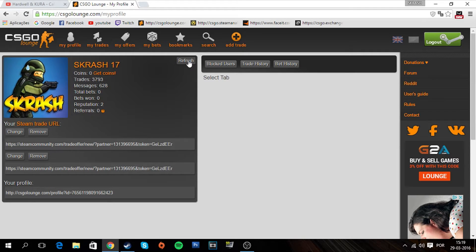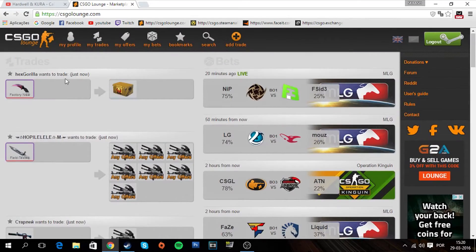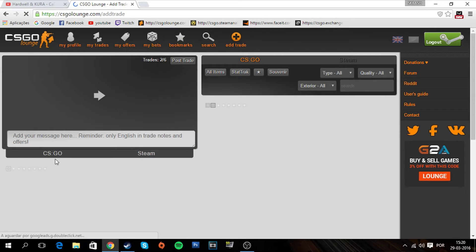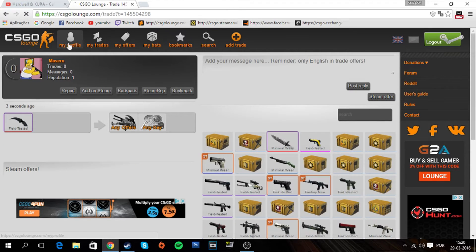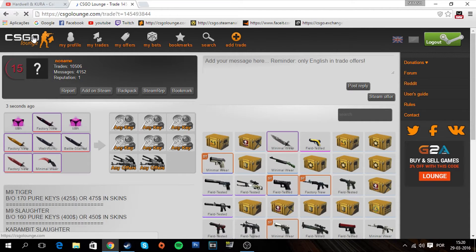Wait a little bit, then click on CSGO Launch and choose any trade offer — any offer you want to do. Click on 'Add Items to Offer'. Your skins are going to appear, but if it's still bugged or shows nothing, refresh and go back to 'Add Items to Offer' until they appear.